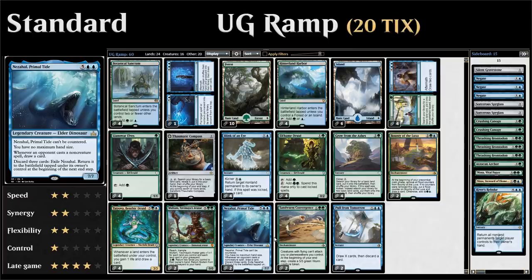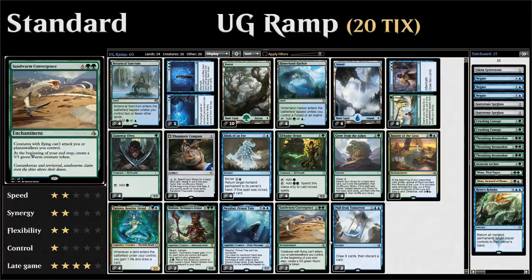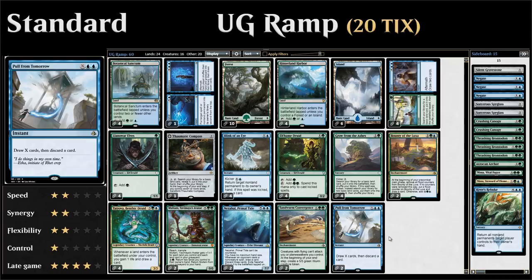Our final win condition is two copies of Sandworm Convergence, an eight-mana enchantment that prevents creatures with flying from attacking us or our planeswalkers, and at the beginning of our end step creates a 5/5 green Worm creature token — a great way to shore up the ground. Last but not least, two copies of Pull from Tomorrow to sink our extra mana into, drawing X cards for X and two blue, then discarding one card.